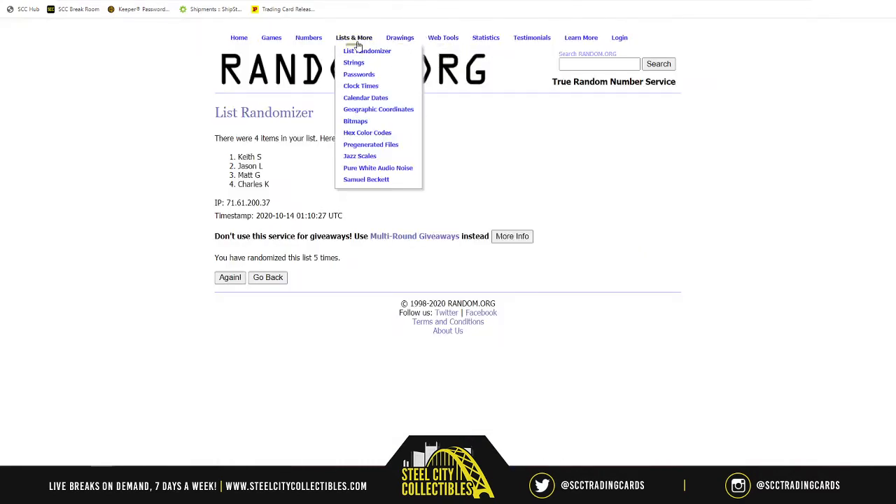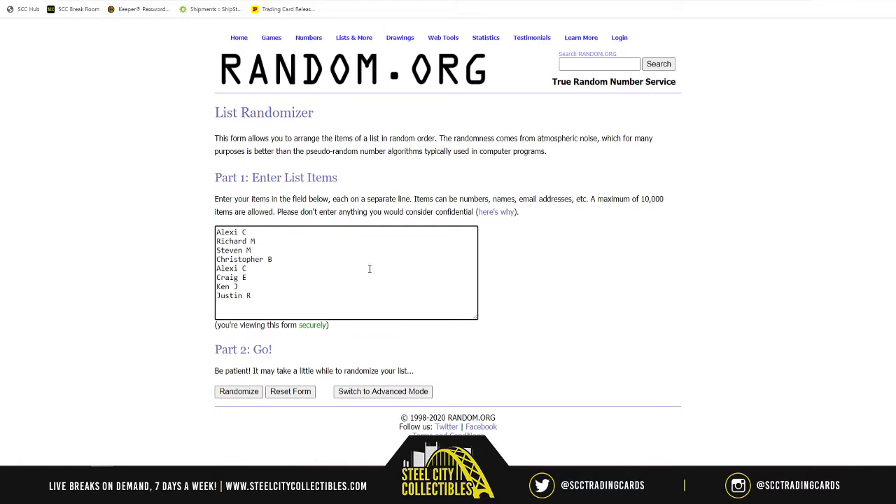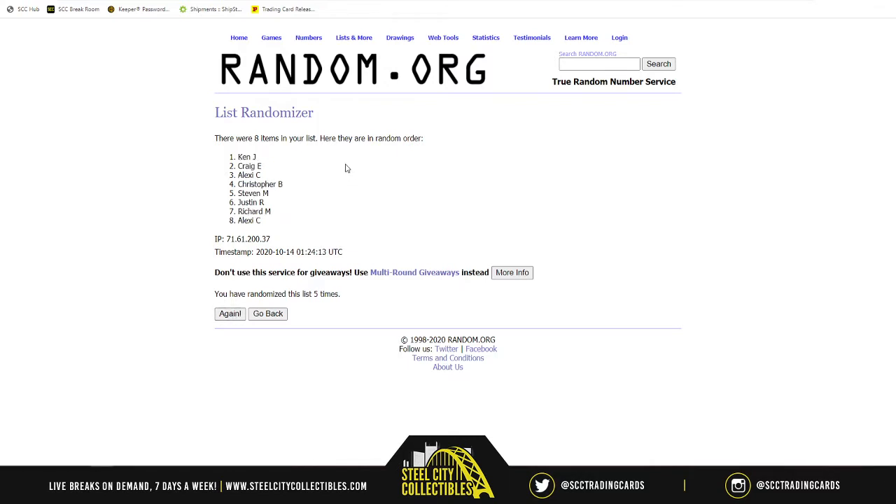Let's go over to random.org for a new list. Here's our initial list of names — randomized five times. Ken Jay on top, Alexis C on bottom, everyone else in between.